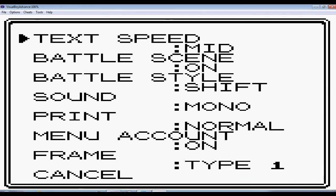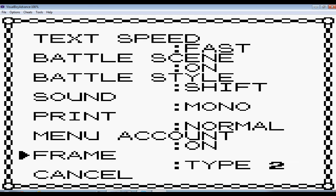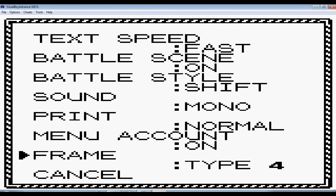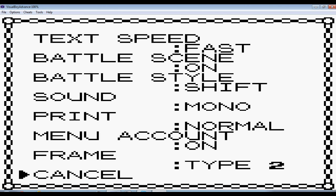We have New Game and Options. I'm going to go to Options. We have text speed, battle theme, battle style, sound, print, menu, count, and frame. I'm just going to change the text speed to the best. For the frame, you can choose eight different frames. I'm going to choose number two because I like it the best.